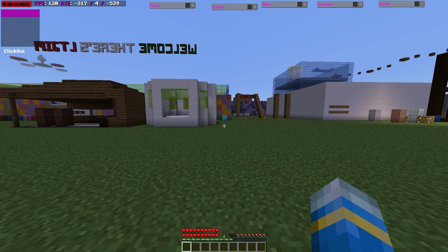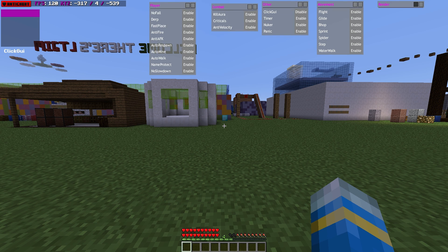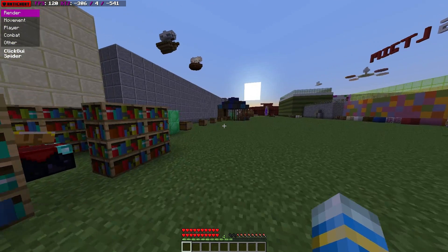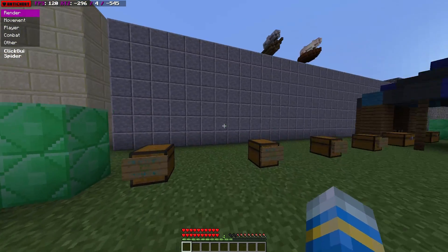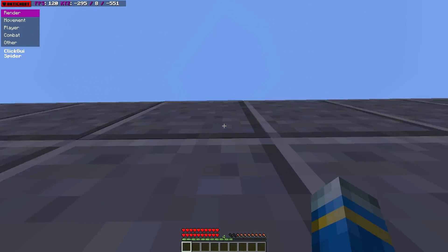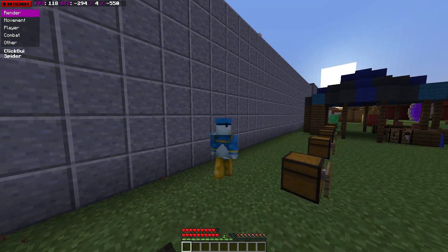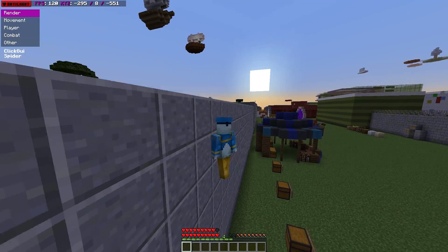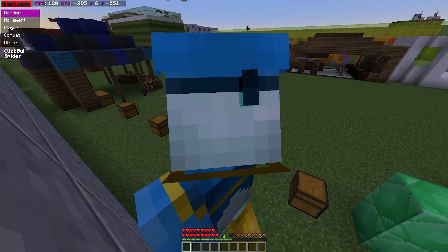We're going to have a look at the movement and player tab. We're going to turn on spider — this is a very common hack that players use to get over a wall or up a building. As you can see, it acts exactly like the Minecraft mob spider, where I can go up and down a flat wall without any problems.